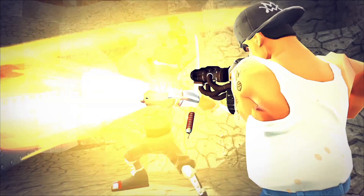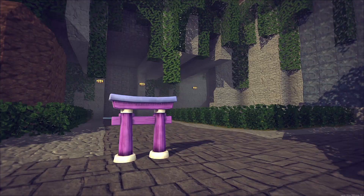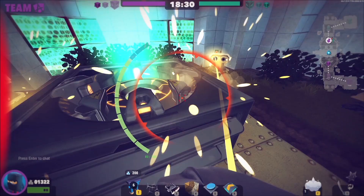Stuck in a tricky situation? Vanish! OP's special ability will teleport you to your ninja shrine, leaving an explosive treat in your wake. You'll also regain some health and restock some ammo when you teleport.